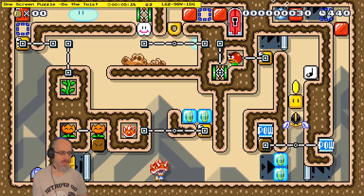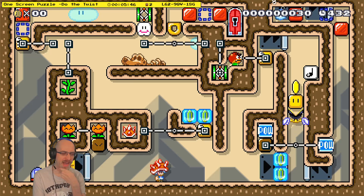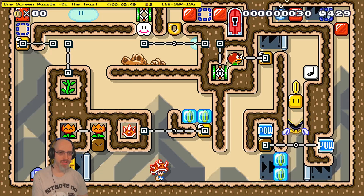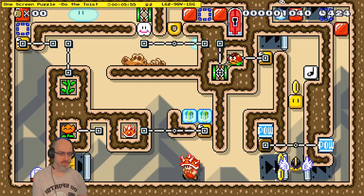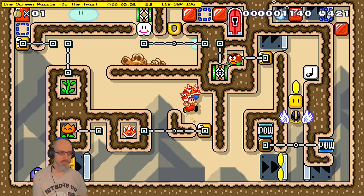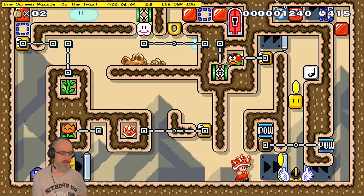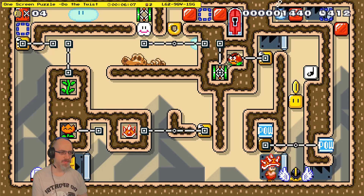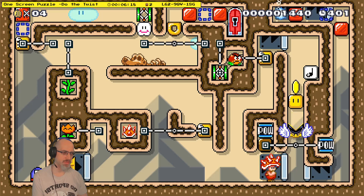Now I want fire because I have to melt those coins sooner or later and I don't think there's anything else I can do right now. Now I believe I need the shellmet off. And I need to be short? Or do I activate the POW now so that coin isn't there, so activating the p-switch doesn't kill the gumbrat.